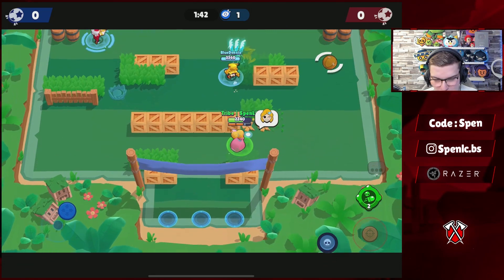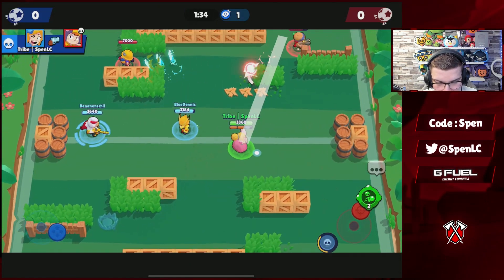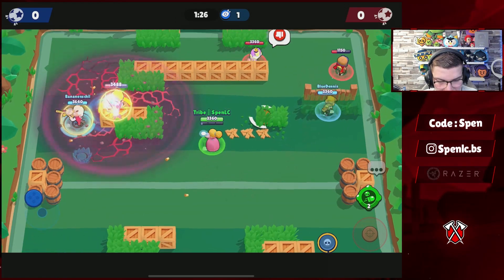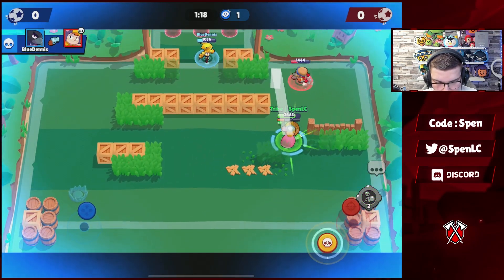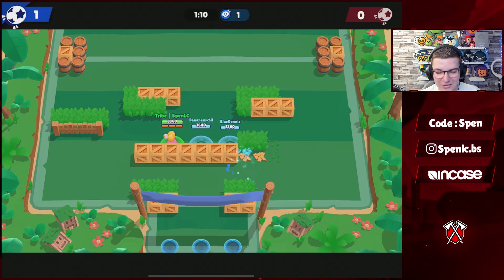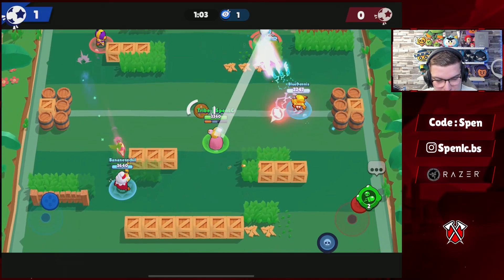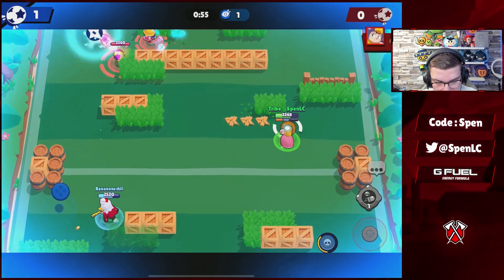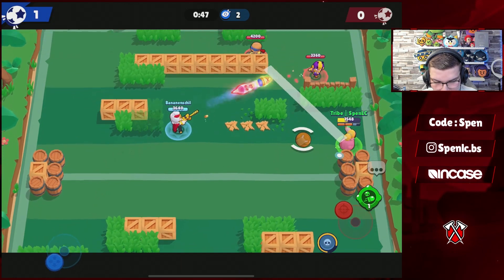I used my gadget on that BB — this Jackie is being really annoying. I opened up the whole map so Jackie shouldn't be able to do much on Backyard Brawl. This synergy is quite popular and well known within the competitive community. I don't really see Crow being used too much on close-range maps — that slow gadget is just so crucial on longer-range maps. I don't think Crow would be meta at all without it. Let's see if we're able to score here — I'll pass to Dennis. I just super-shotted it to make sure it went in.